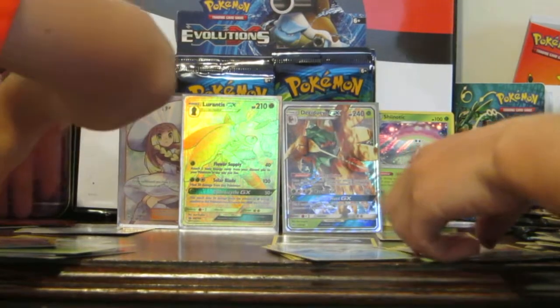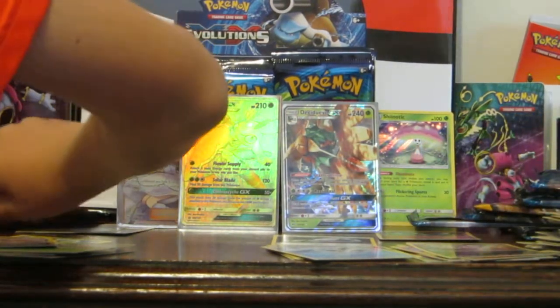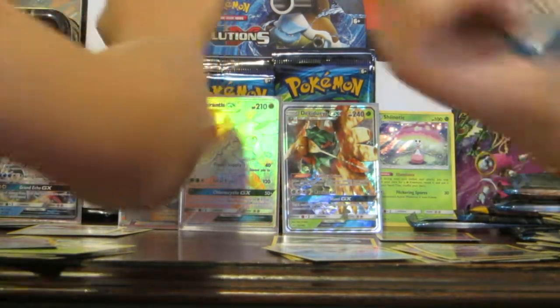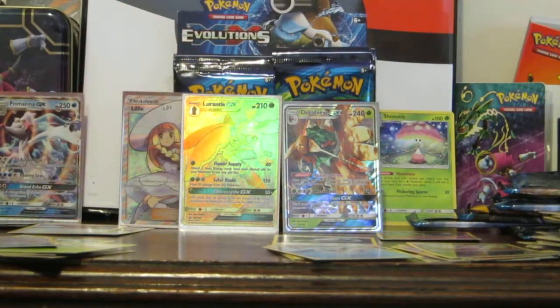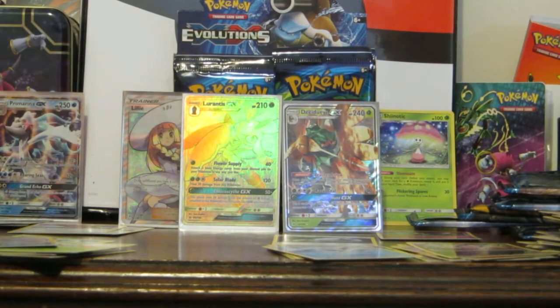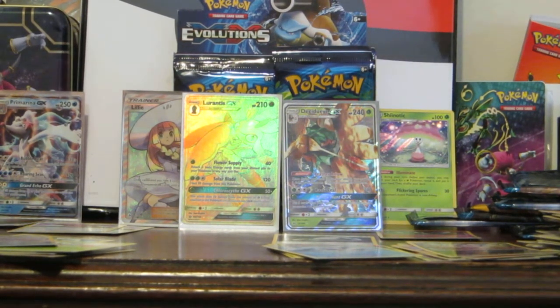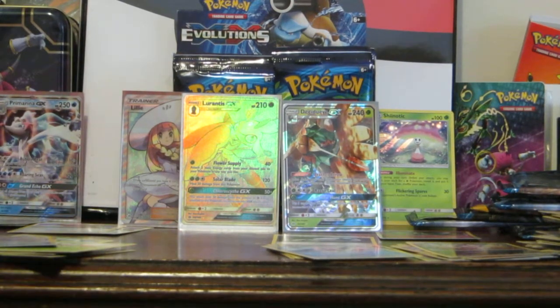Now I won't be missing out on anything. So far I have pulled all the Full Arts. Hopefully we can get... I've got three more packs until my Encino roll pack. I've got seven packs left. This is a special — I can't unsupport.